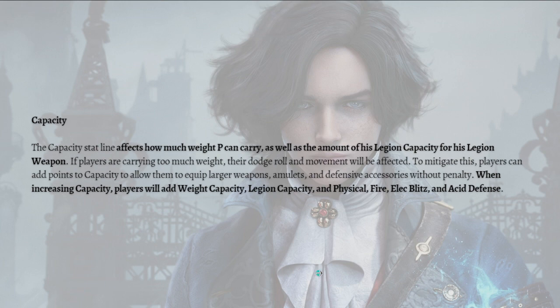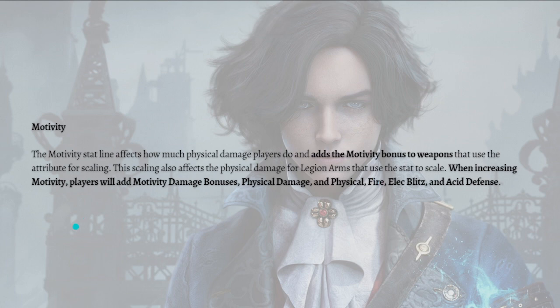Next is Capacity. The Capacity stat line affects how much weight P can carry as well as the amount of legion capacity for his legion weapon. If players are carrying too much weight, their dodge roll and movement will be affected. To mitigate this, players can add points to Capacity to equip larger weapons, amulets, and accessories without penalty. When increasing Capacity, players will add weight capacity, legion capacity, and physical, fire, blitz, and acid defense.